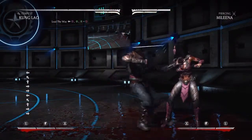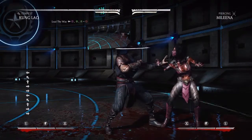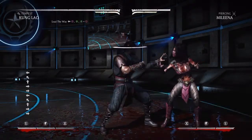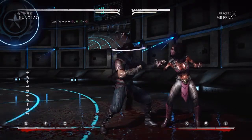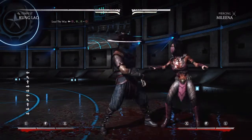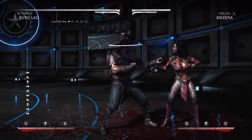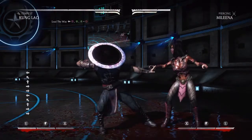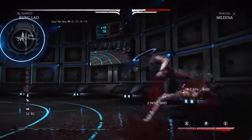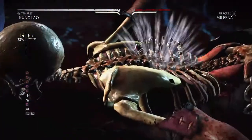This combo requires full meter — your x-ray bar down in the bottom left. What I'm gonna do is link what I did in the last combo, but instead of finishing with that combo in the top left, I'm gonna finish it off with my x-ray. It's like an 18-hit combo. I'm gonna put the combo on screen right now — let's get going. Boom! Look at this! Boom! Cha!